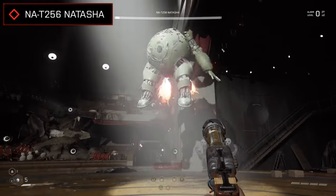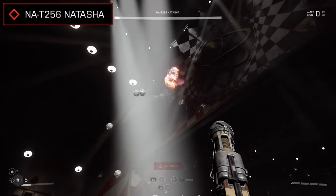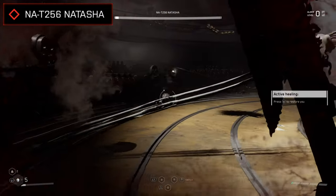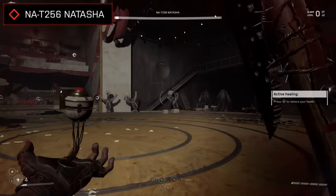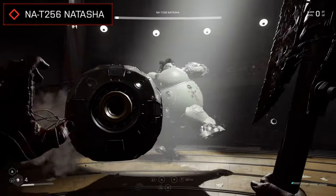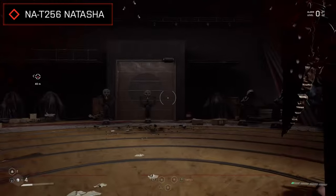Once you've whittled that health down enough, in one last ditch effort to try and take you down, the Natasha bot will shoot off into the air and start raining explosive mines on you from above. Although you can shoot at these mines to detonate them, the smarter thing to do would be to pick them up and lob them back, using the robot's own weapons against it, while allowing you to save on ammo and finish the fight really quickly and easily.